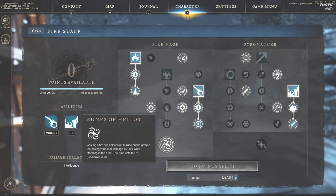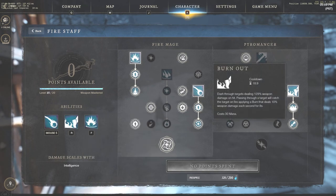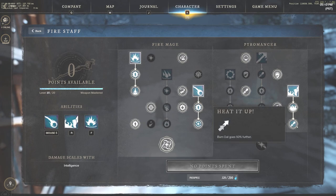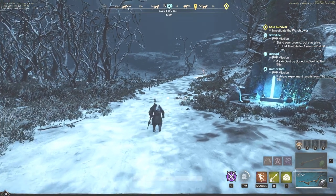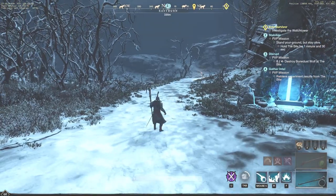We'll show all these abilities in a second. On the burnout side, which is the mobility option, we take 'all in' — fire staff cooldowns are reduced by 5% for each foe hit by burnout — and heat up, so burnout goes 50% farther. This is very strong for dashing through targets to get cooldown reduction, or for escaping a situation when you're out of stamina or dodge rolls. I need to switch over to a fire staff real quick to show you what we're dealing with.